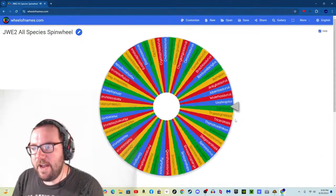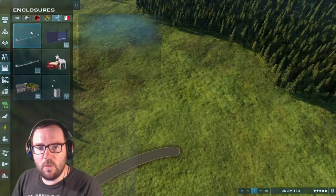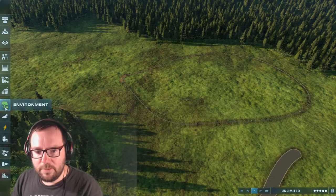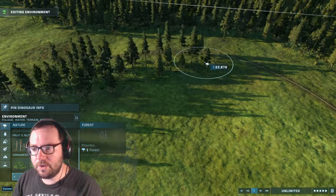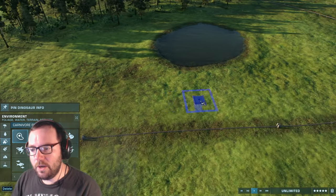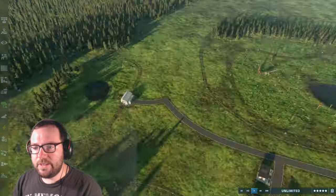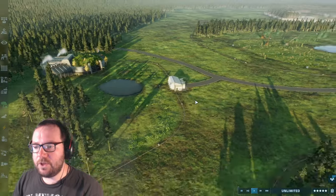Let's move on to creature number five. Creature number five is Metricanthosaurus. We'll throw that in a separate enclosure - maybe Metricanthosaurus can go in here or something. We'll throw in three of them. I don't want to put in all five, that would be too much. Let's make sure they have enough forest. This is probably the biggest carnivore we have to date until we get something like Giganotosaurus or Carcharodontosaurus. Let's make sure we give them a proper enclosure - put some goat feeders over here and throw in a research station to make it different. Let's pick those three.